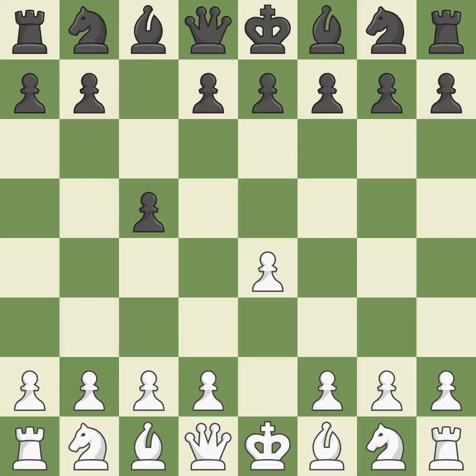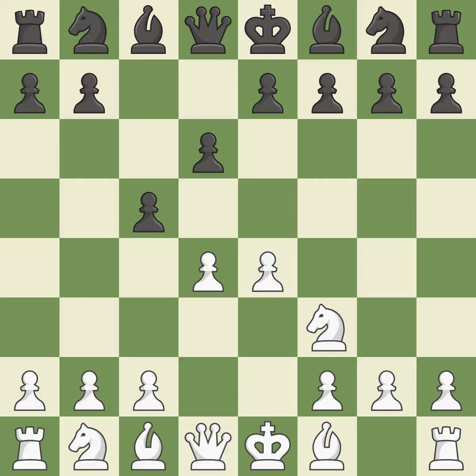The c-pawn in the Sicilian Defense controls the d4 square. Nf3 moves the knight toward the center in anticipation of a pawn push on d4, where it will be ready to retake the piece if black captures on d4. When black eventually plays Nf6, white is prevented from moving the piece to e5 by the opening of the light-squared bishop on d6. d4 offers to trade the d-pawn for the c-pawn, giving up a center pawn for more active pieces. Cxd4 gives black two central pawns versus one for white. Nxd4 recaptures the pawn and activates the knight, in return for having one central pawn versus black's two.